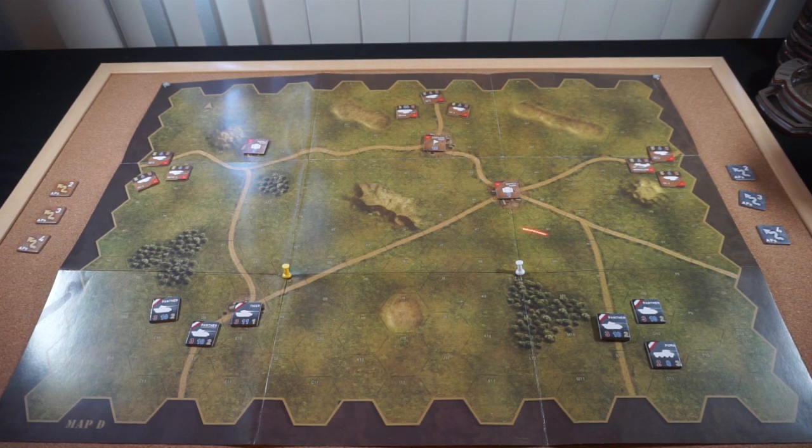You might also notice some extra thumbtacks around here — those don't represent anything, those are just to help me hold the map down, because one of the biggest problems I was having as I practiced this game is getting the map to lay flat. So I finally decided to buy a bulletin board, put it on the table, and tack the map down so it stays in place.